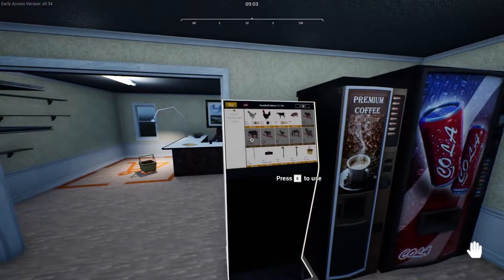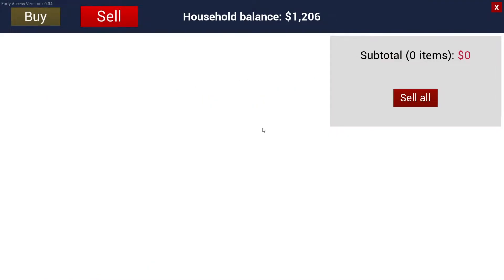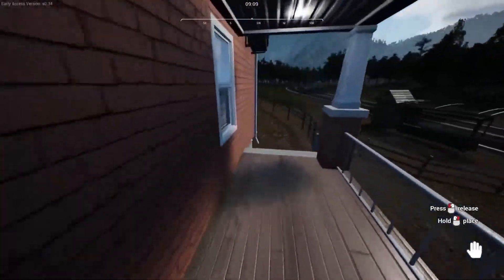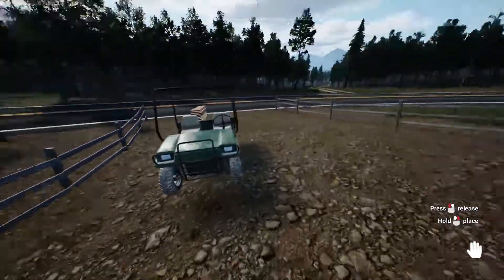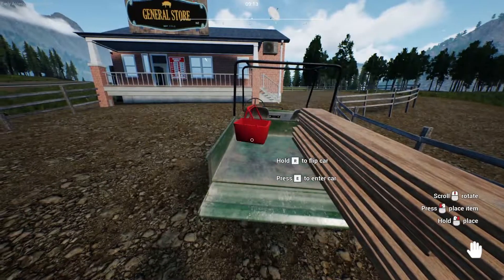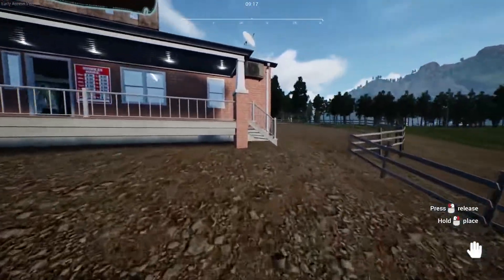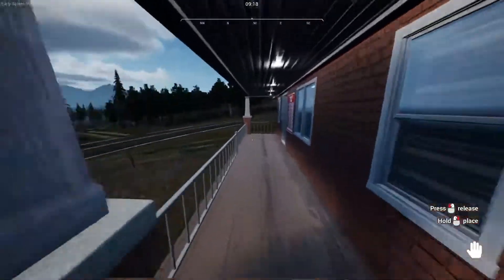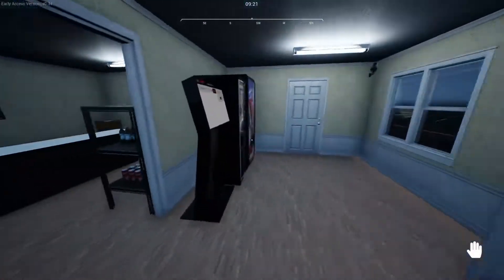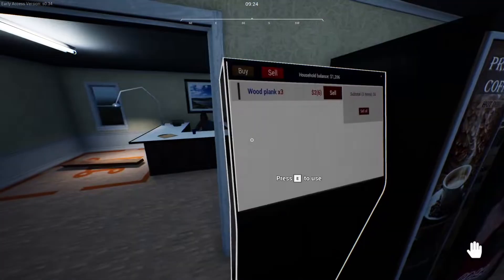Sell - yes. Sweet, well that worked out. We made almost no money but for eggs I mean - six bucks an egg, who can complain about that? I feel like I buy five dozen eggs at the store for six bucks. Let's see if these wood planks are even sellable. A bit tedious to get them in here obviously. Wood planks - two dollars. They're not worth a ton, but since we drove them down here let's try to sell them.